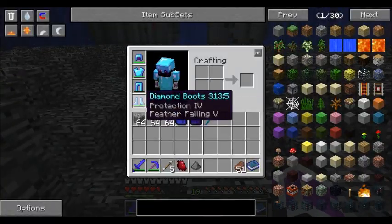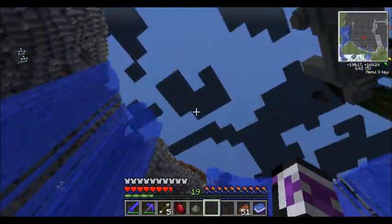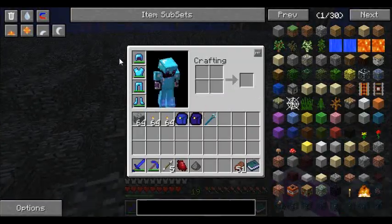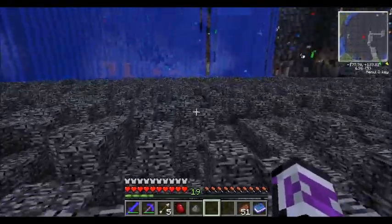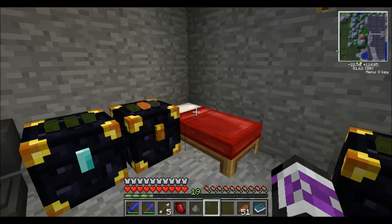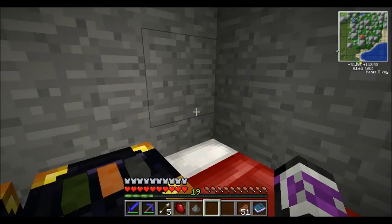Feather falling four for the win! Wait - feather falling five? What? I didn't know there was a feather falling five enchant. I call hacks. I was showing John my armor and he gave it back to me - maybe he hacked my armor. I'm pretty sure you can only get Aqua Affinity 1 and I think I have four. That was where the original plan for the house was going to be. Unfortunately we can't do that now.